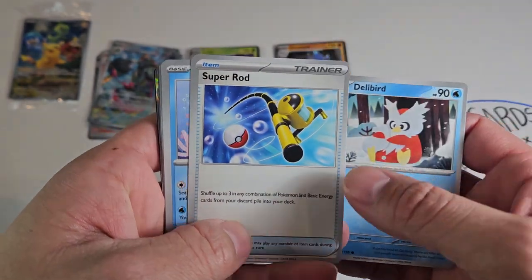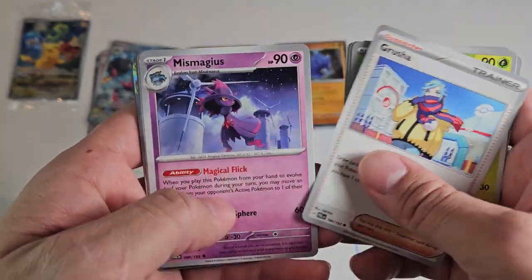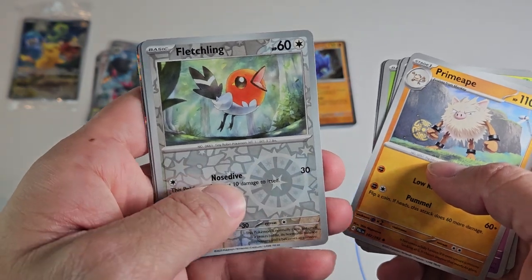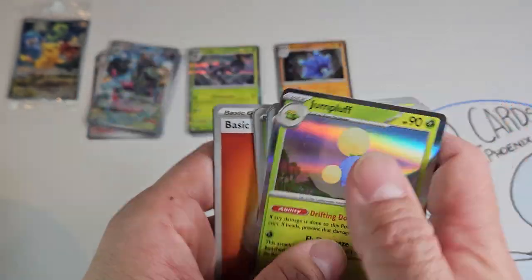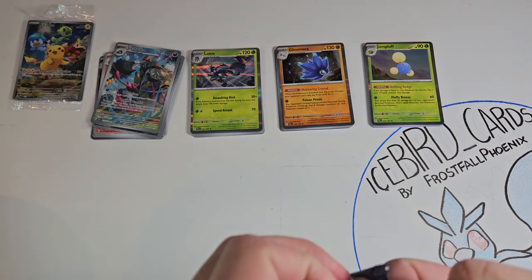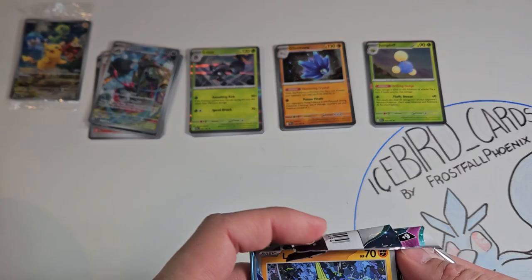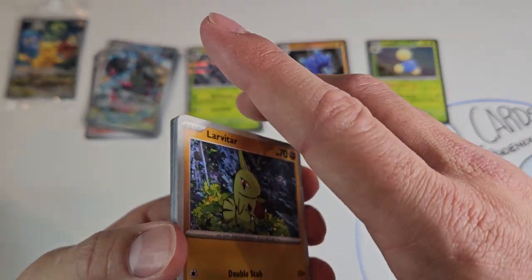Delibird to start pack number four. Superior Rod, Love Disc, Snorunt, Grusha, Mismagius, Primeape, Fletchling reverse holo, Luminous Energy, and a Jumpluff holo. Not the greatest pulls out of this one, but frankly that Grafaii to start off with and the promo probably make this box worth it. Not gonna break even, but it's not gonna break my heart either.